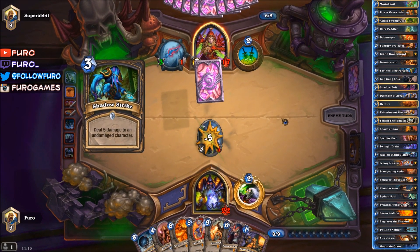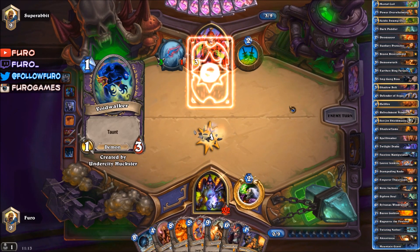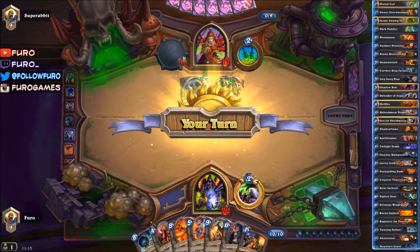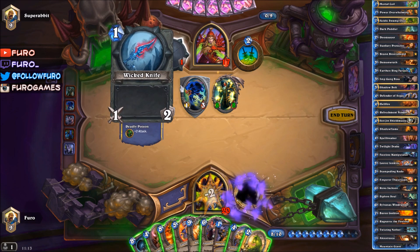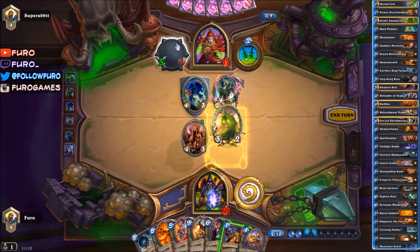Shadow Strike — please hit him, please! No Eviscerate. Voidwalker. And the Edwin — that's an 8/8. We can use the Spellbreaker or the Twisting Nether, lots of options. The Spellbreaker is the better choice — let's draw another card. The Ooze — oh, that is coming in handy! Spellbreaker, then dropping the Ooze and clearing the weapon.